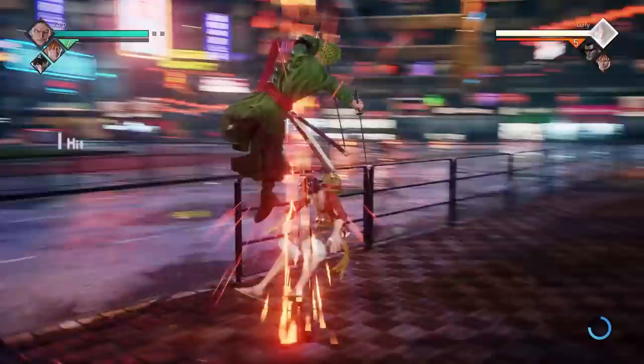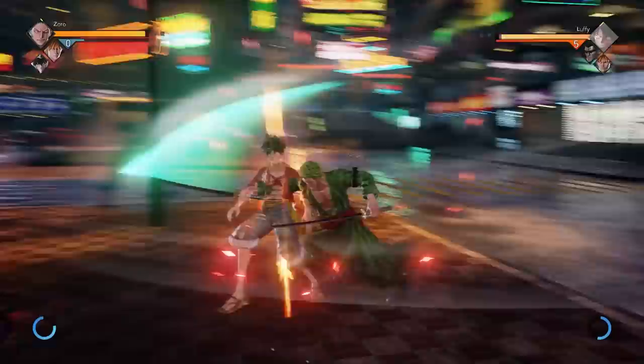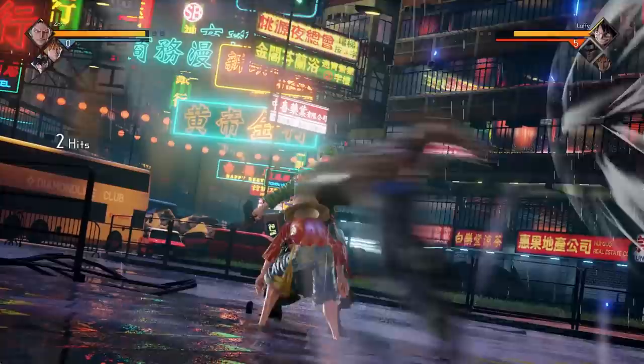Zoro has a sword — three swords in fact — so he is a swordsman, something I think we've established at this point. But what does that mean in Jump Force? It means that his normal attacks are gonna have some decent range at the very least, and also Zoro is a fast character. So in a way, very similar to Ichigo as far as playstyle goes, at least when looking at his normal attacks. He's fast, decent range, and the combos just feel really, really good, because swords.